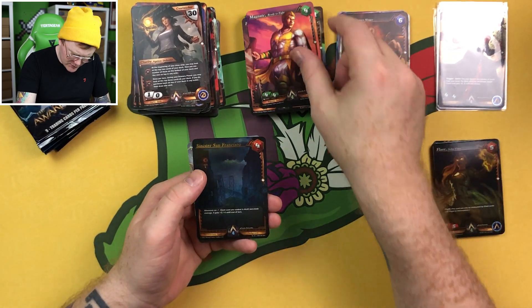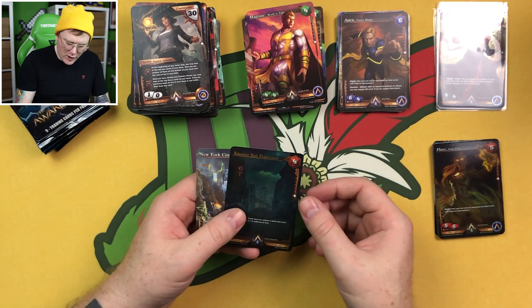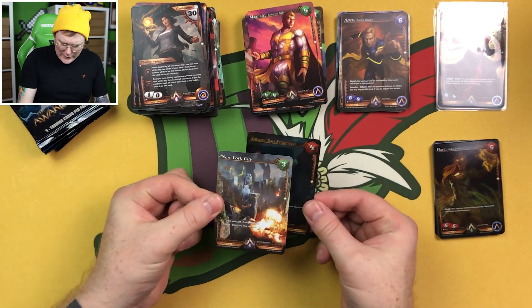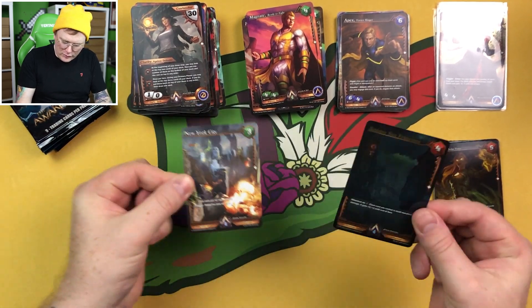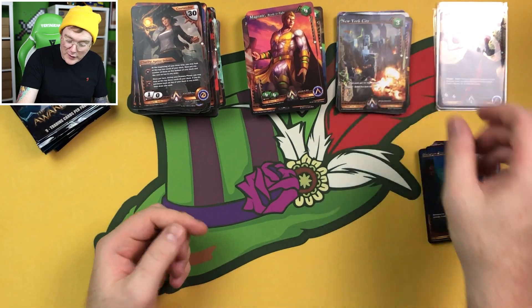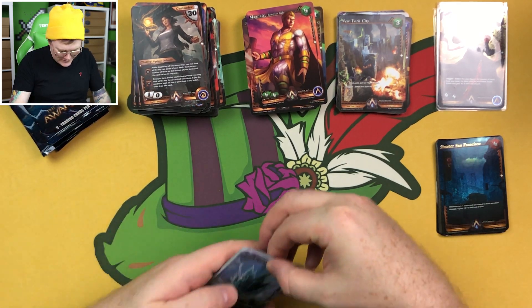Magnate Ready to Fight, Magnate's Chemistry, Sinister San Francisco rare, and then rare New York City. So you can get a rare foil in the rare slot if you get another foil. Double foils are nice in packs that have double foils — that's the takeaway.